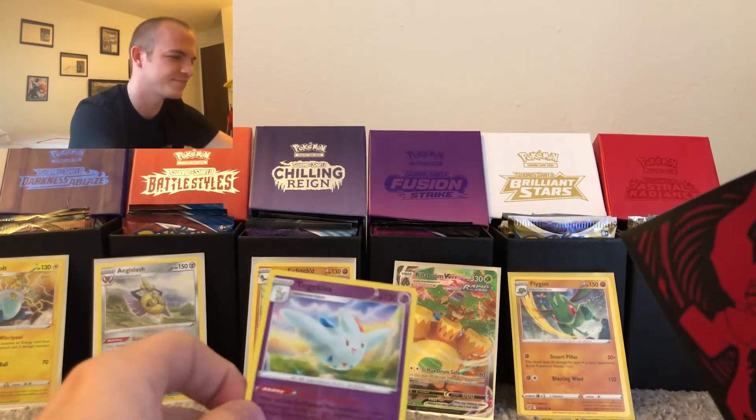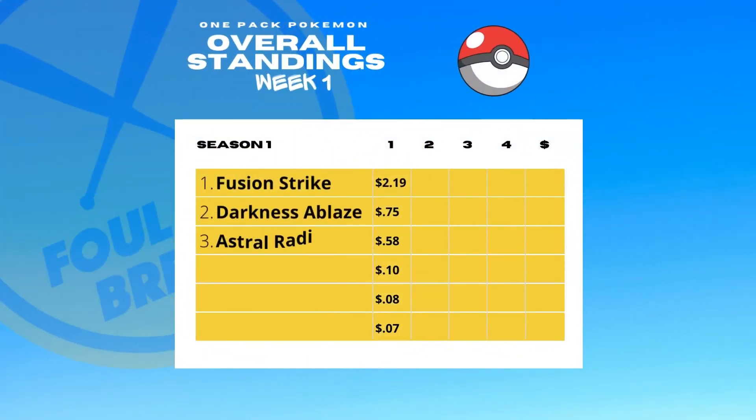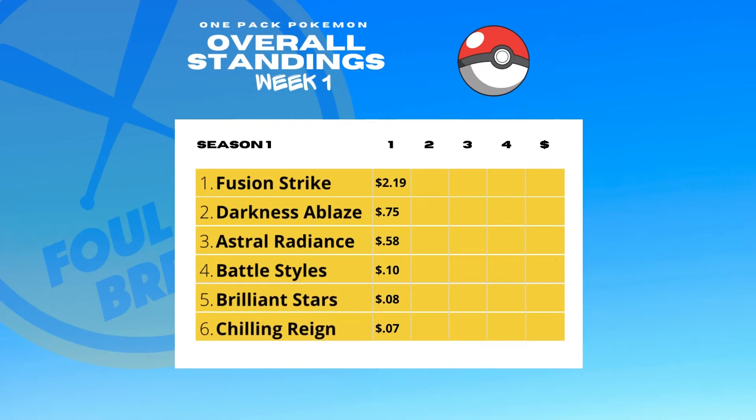Here are the standings: Fusion Strike with an early lead, followed by Darkness Ablaze, Astral Radiance, Battle Styles, Brilliant Stars, and Chilling Reign. That's it guys — thanks for joining week one. We've got seven more weeks ahead of us. Subscribe, like, comment — win this Mewtwo promo at the end of the season. I'll catch you guys in week two — I love you!